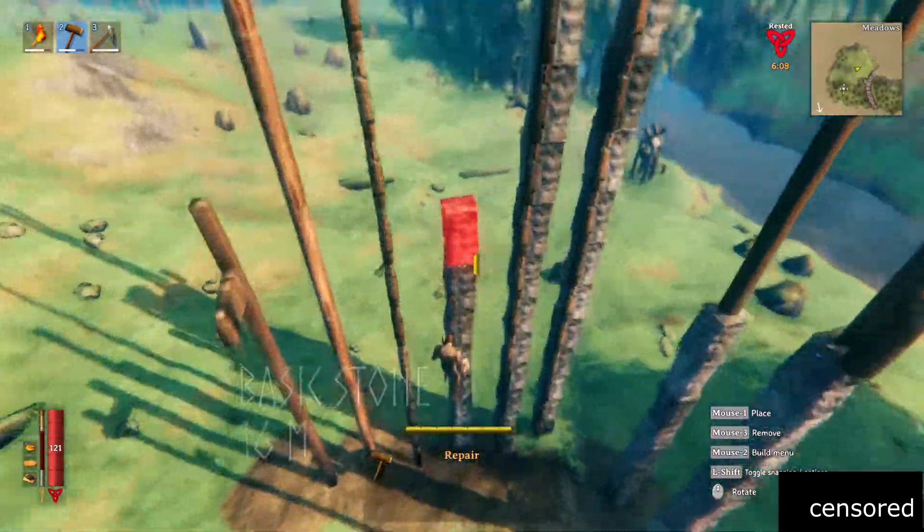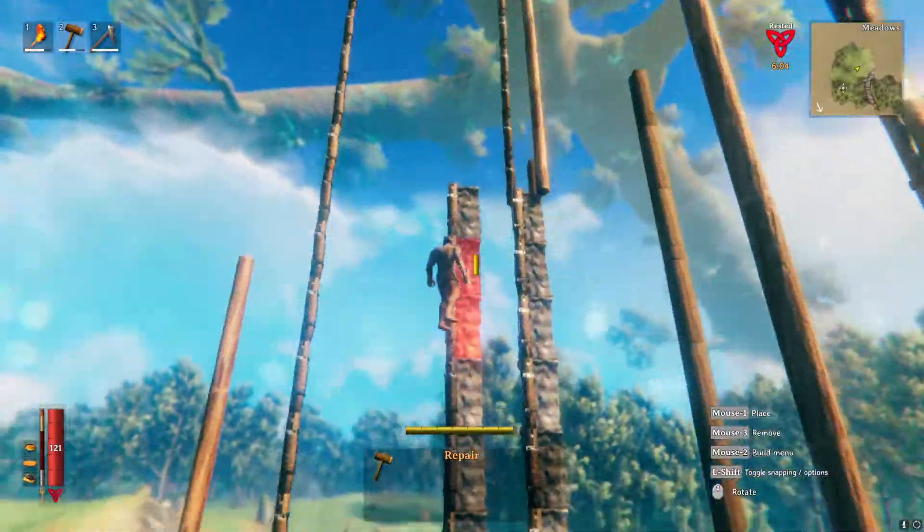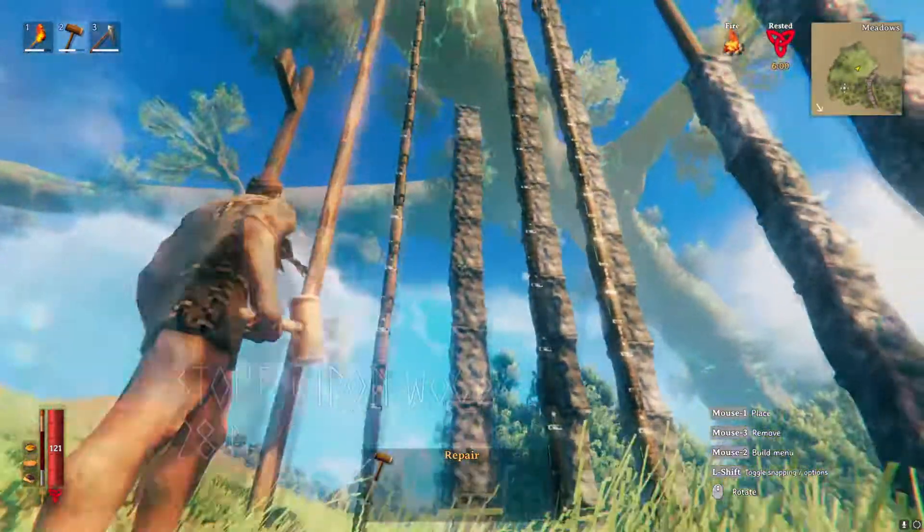Basic stone structures will go up to 60 meters, but can be supported with iron wood to achieve 28 meters. Here is the short overview in a screenshot.